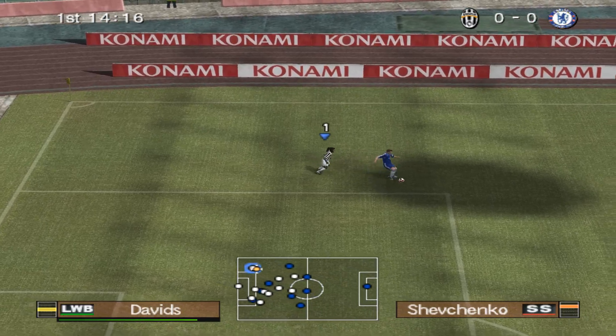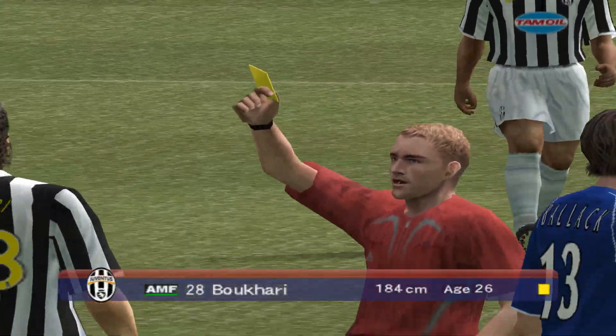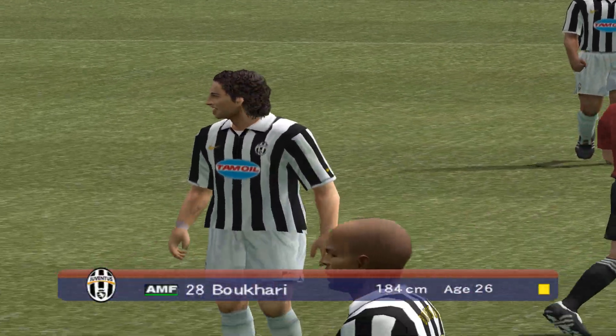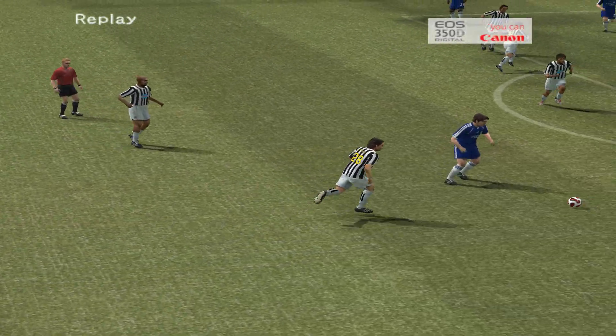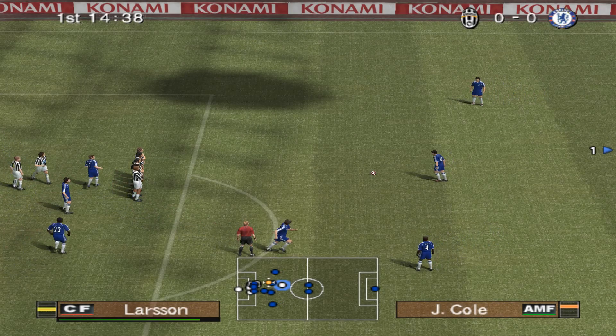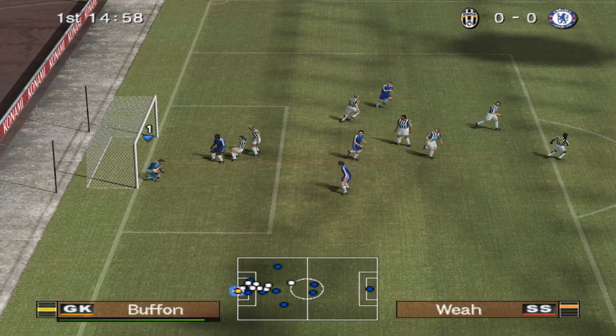Joe Cole — still got a lot to do from there. Lunged in there and gave away a free kick, and that's a yellow card for him. Maybe a harsh decision. He wouldn't get the ball — that's what matters to the referee. That's a nasty challenge from behind. He hits the ball and the keeper holds it.